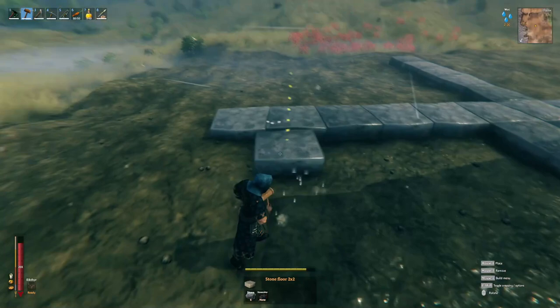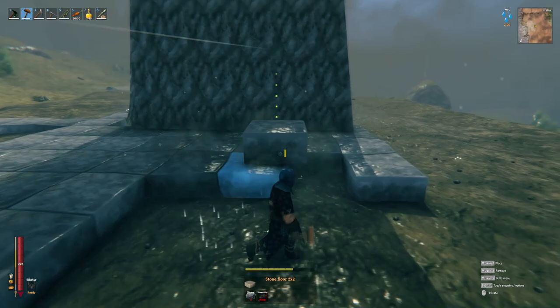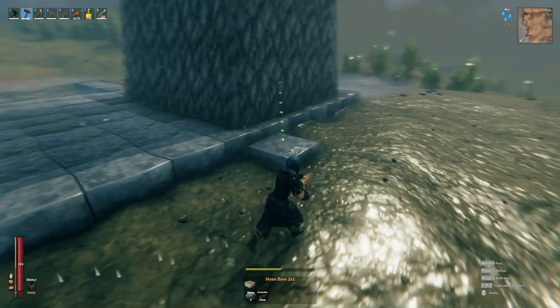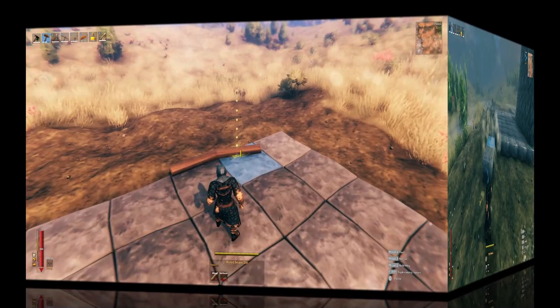Now we're ready to go down below. I'm going six blocks off of the center — six off of each side — and then filling it in the rest of the way. This is going to be the base of the inside of the castle. I've taken on enough builds to know: if you set out to do a huge build in Valheim it'll take forever and you'll end up with big empty rooms, so keep that in mind when deciding how big to make your castle.